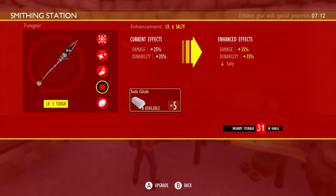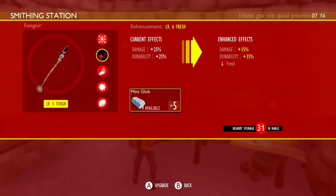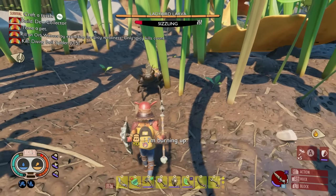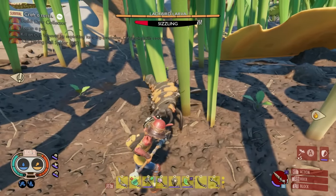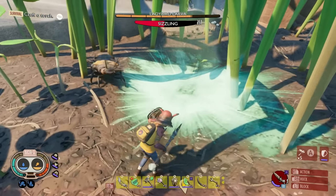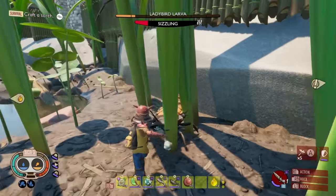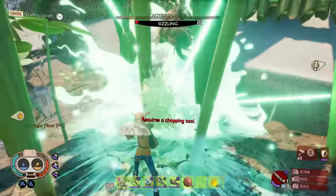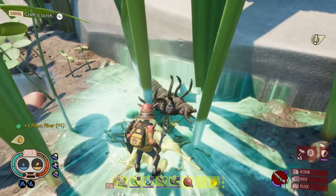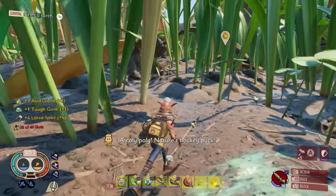Last thing to know about the funger spear is it has some really great abilities. With axes and clubs you get a third hit combo, but with spears you don't because they're quite quick. However, with this spear you will get one if you upgrade it down the mighty path. And if you hold and attack you'll unleash an explosion. The shield gives you some resistance against explosives — although it's not as strong as you'd think, you still take a bit of damage but certainly a lot less than before.